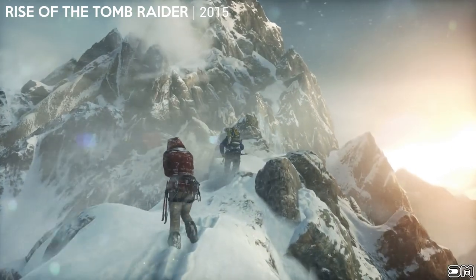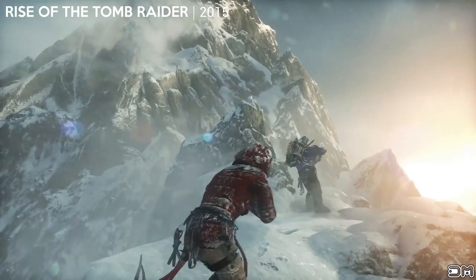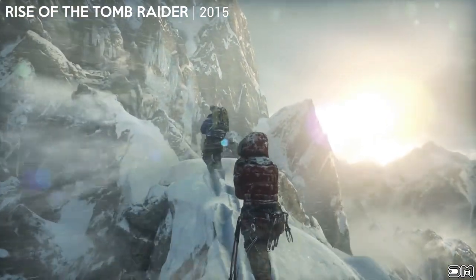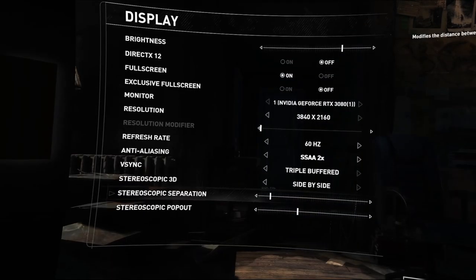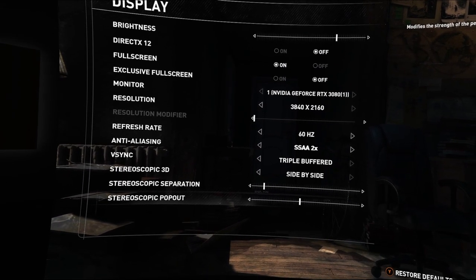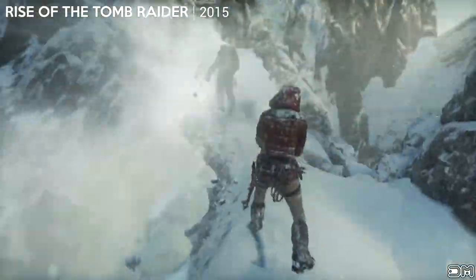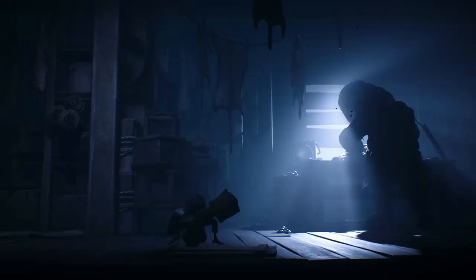Rise of the Tomb Raider is a game I played 5 years ago on the Xbox One, but I decided to replay it with Vorpex and it's like experiencing the game all over again. It actually has 3D support built in, so you don't actually need Vorpex for this. If you go to display settings, turn stereo 3D on and use something like Virtual Desktop or Big Screen with side-by-side mode. You've got two sliders: separation, which you want to leave alone unless you've got a large or small IPD, and pop out, which controls how strong the 3D effect is. I turned this up a little because I like the 3D to really pop, but be careful — if you go too high it becomes hard to focus and can cause eye strain.